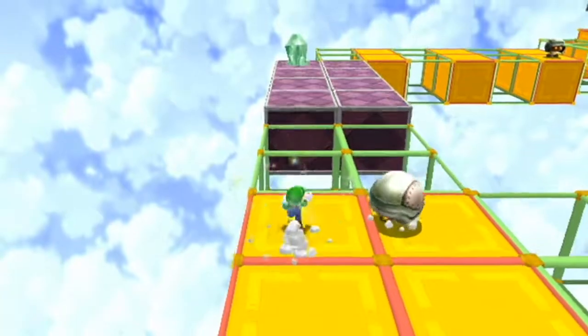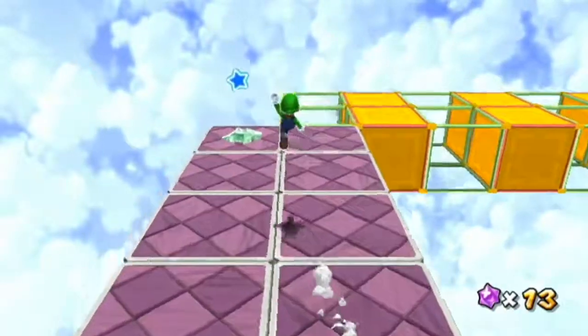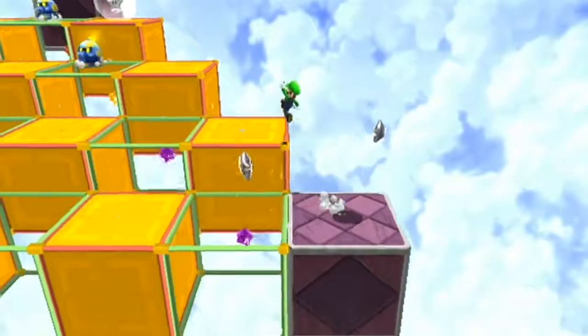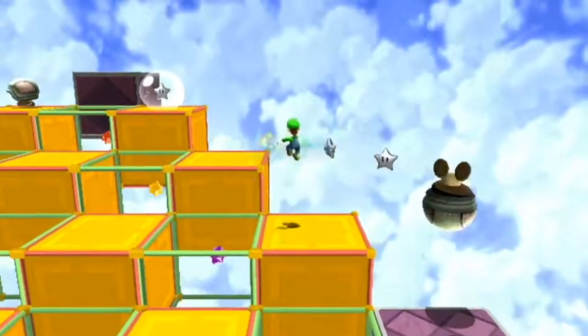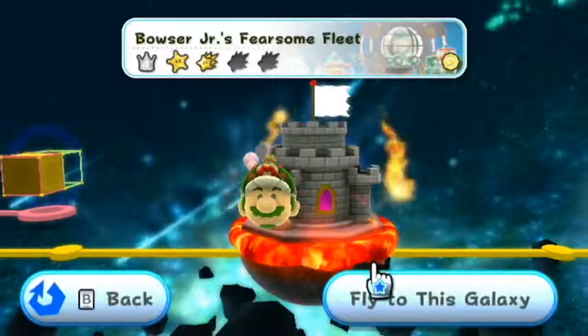Now to the Beat Block Galaxy. You're going to want to go to this section, break the crystal, because you're going to need a triple jump off the platform over to the green star. Star number two: make your way to the end of the level again, go to this platform, and backflip and spin to the star. Galaxy complete.